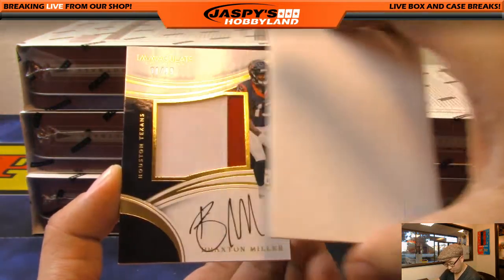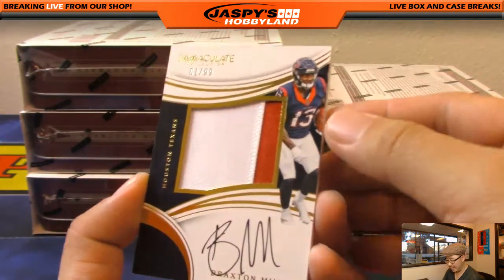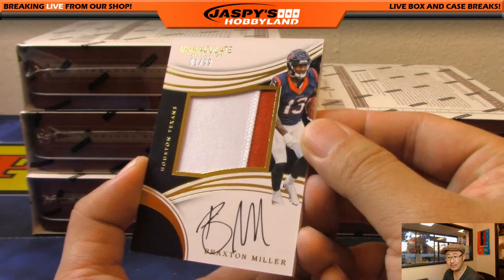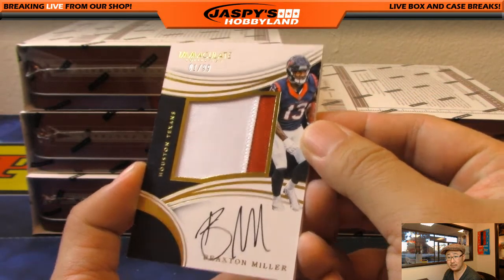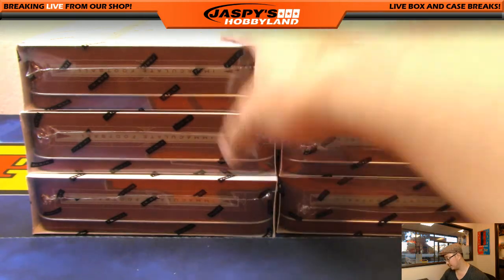Next one we've got Braxton Miller two-color patch and autograph, Braxton Miller one out of 99 — nice one for the Texans, that goes to Kevin California. Nice, Kev.